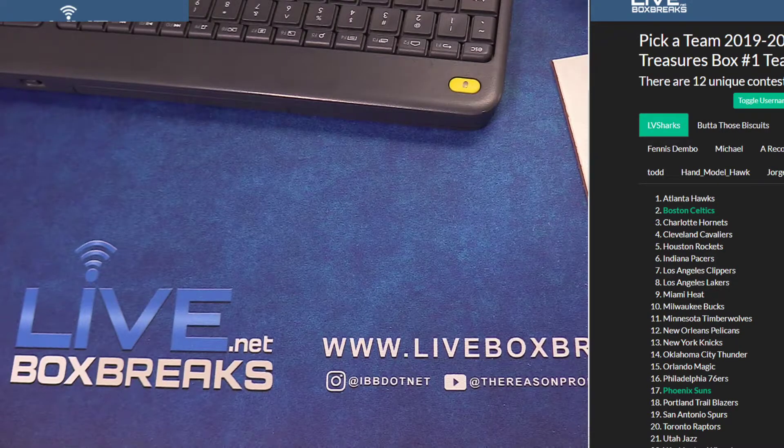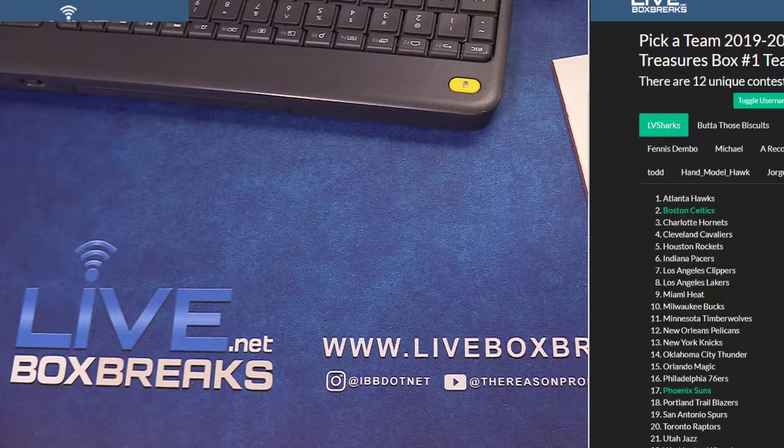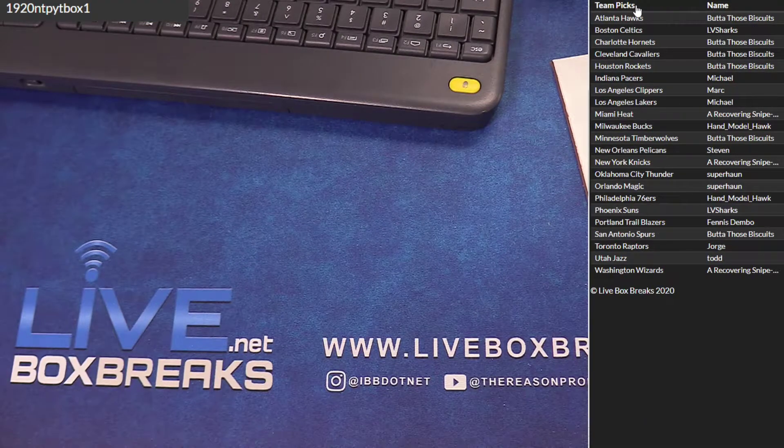Alright guys, we're in our pick-a-team session. We're gonna do a National Treasures number one, Chronicles football 15, Contenders Optic 11, and Origins number nine. Let's start off with NT. All the filler winners are on a separate sheet, I'll show everybody.